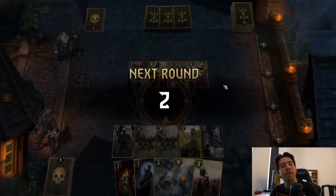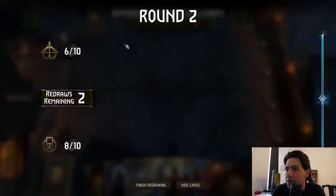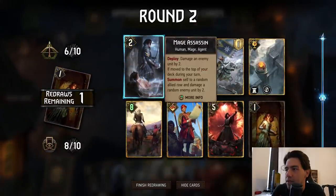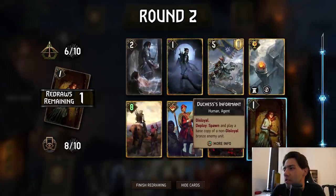But we have — I think we're in a good position right now, in a really good position. I don't need these. This is good for Leader, right? I think I need to Mulligan the Duchess.